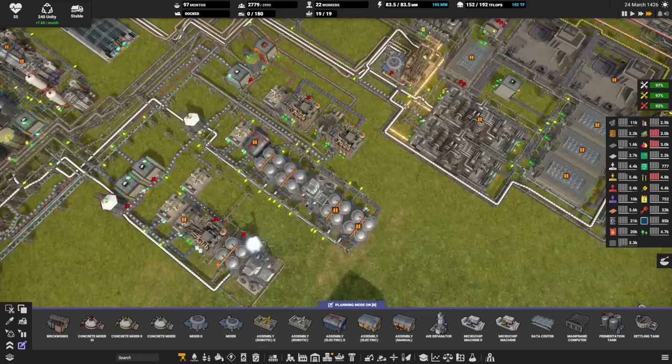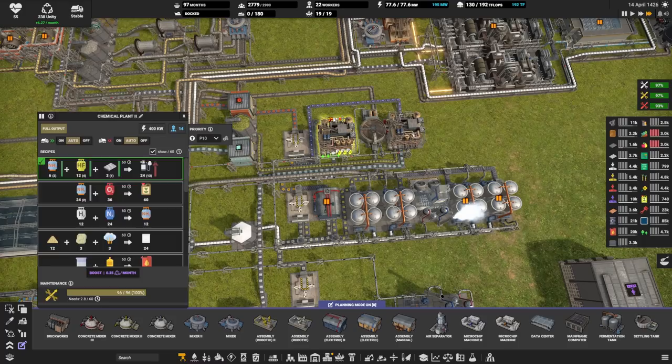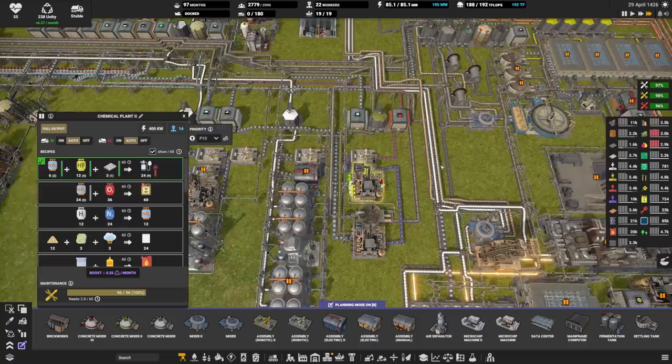That brings us into medical — same story. As he's upgraded to the robotic assemblers, he's been able to turn machines off. This is a simple setup: antibiotics, ethanol, anesthetics, and also morphine, all done right here. That one is hydrogen fluoride — it's smart to do it somewhere near nuclear because this is where you happen to have hydrogen fluoride.